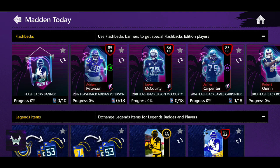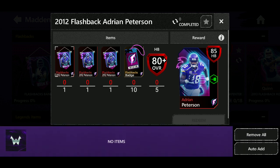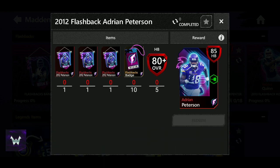Let's go over the sets first. I got all the packs saved up, we have to play a few more because my stamina's regenerating. We got three collectibles for each set — like their week from each year — and then 10 badges. For Adrian Peterson, you have to do five other players: 80-plus halfbacks, and halfbacks are going for 200k right now.